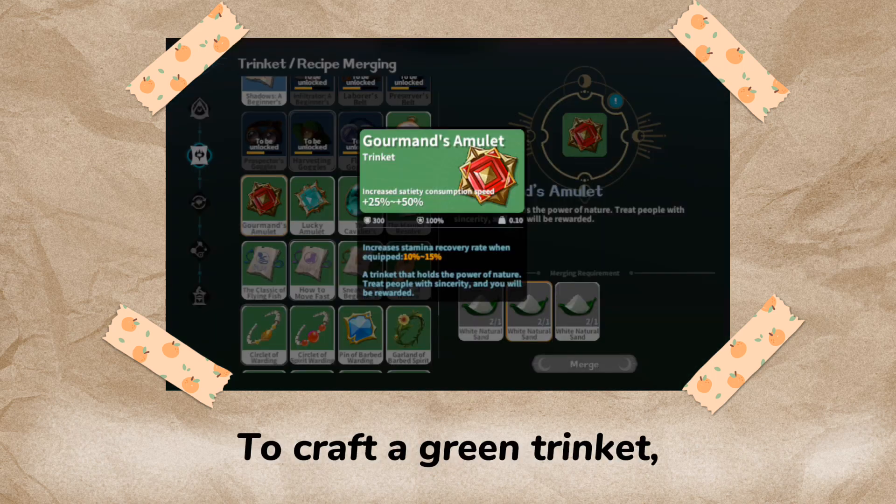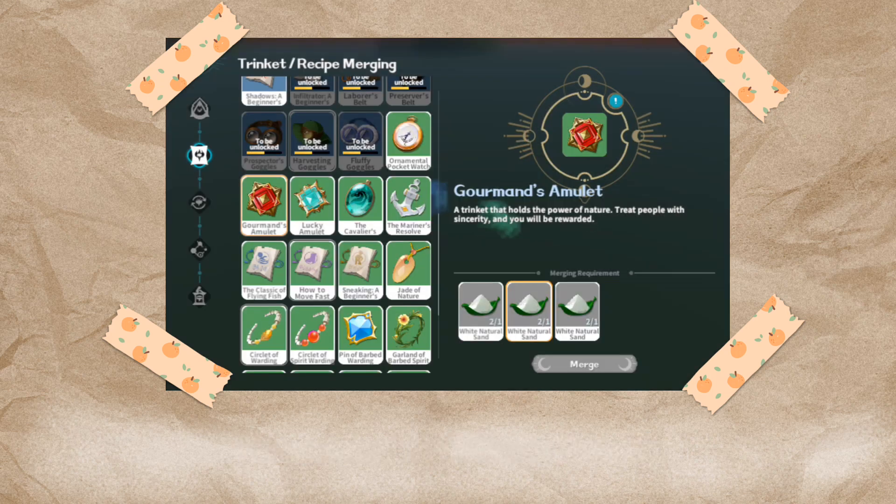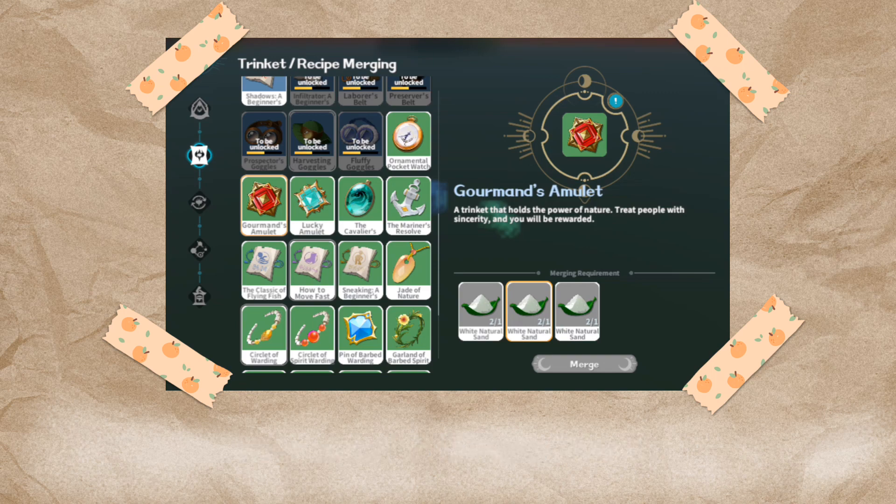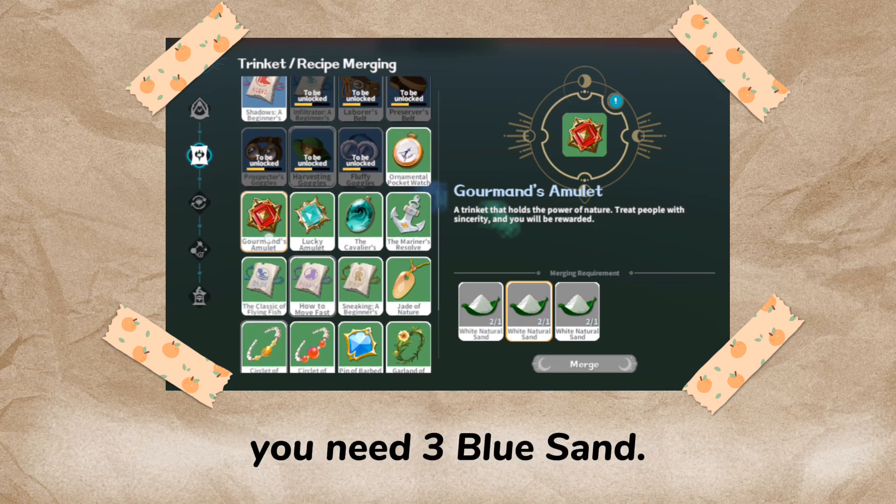To craft a green trinket, you need three white sand. To craft a blue trinket, you need three green sand. To craft a purple trinket, you need three blue sand.